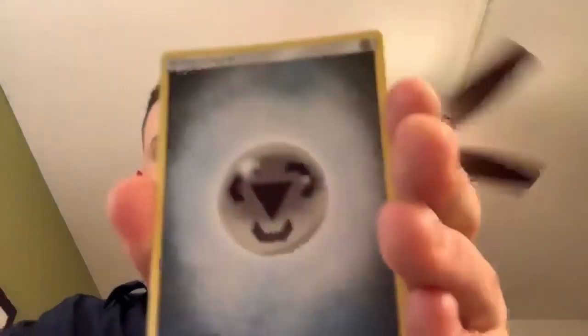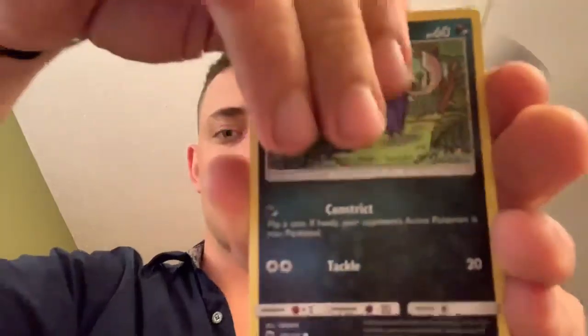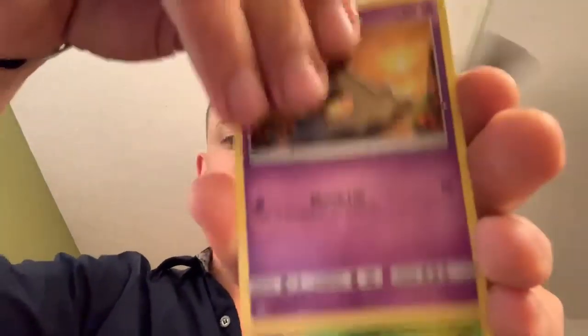All right, Burning Shadows! Metal energy, Kirlia, Simisage, Tormenting Spray, Inkay, Dusknoir, Tangela, Hitmontop, Sandygast — reverse Ledyba and Golisopod GX! That's two phenomenal pulls from Burning Shadows so far. Oh my gosh, I'm glad I grabbed some while I'm up here — this is turning out to be a pretty amazing pull session. Hyper rare and ultra rare pull from Burning Shadows!